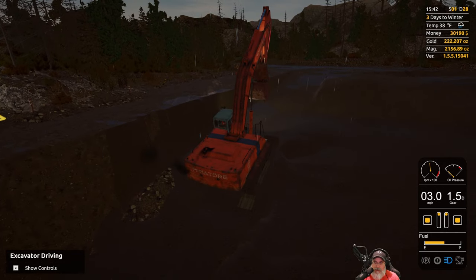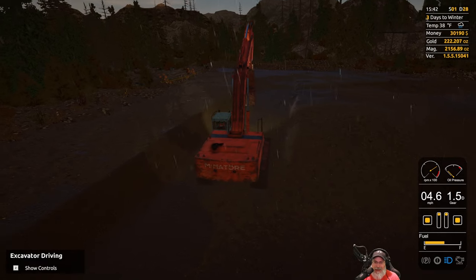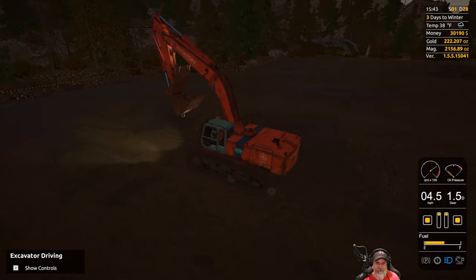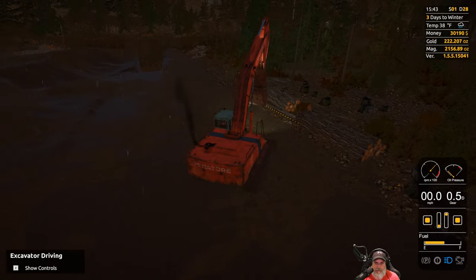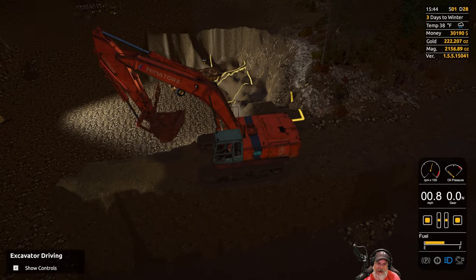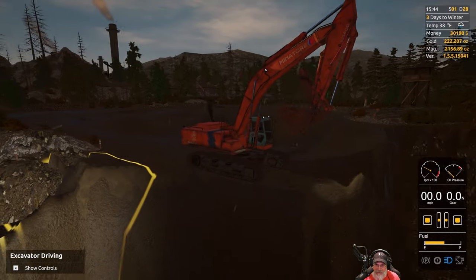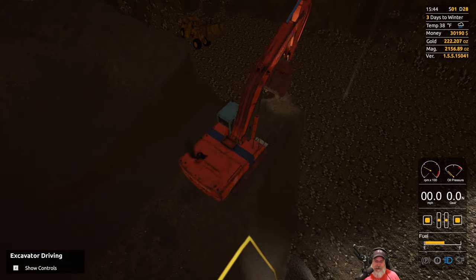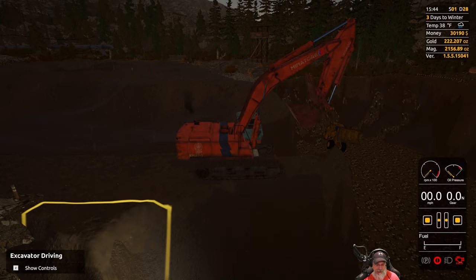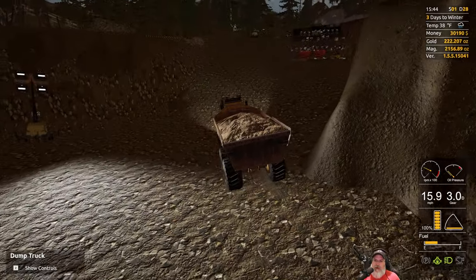Part of the darkness in this game is probably because it's three days to winter. The ramp's working out pretty good - would've been nice to get a smooth grade the whole way, but it's functional and that's the main thing. Things are getting a bit narrow here, so we probably don't want to go any further. Let's take this next load up and then I think we're ready to run the wash plant.